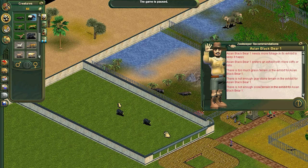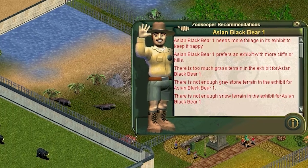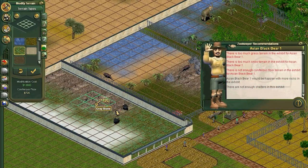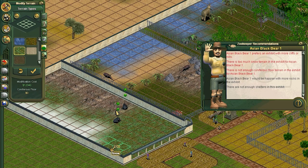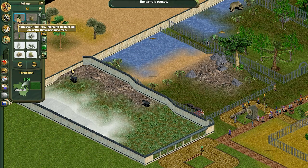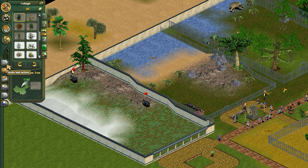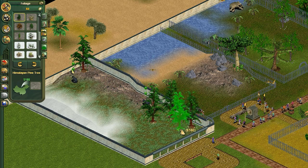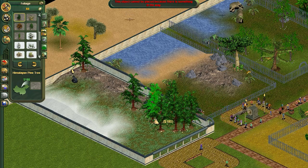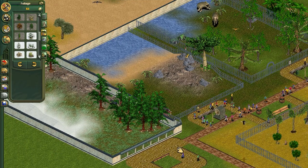Thankfully, there's a feature called zookeeper recommendations that tells you what the animal thinks about its enclosure and what you need to do to keep it happy. Keeping it open while editing the terrain and plants helps a lot. The process of making these exhibits might seem super picky, but as a game loop it does a good job of making you care about the animals' environment while leaving room for creativity. Playing it now, I try to place trees and rocks in clumps so they don't appear randomly scattered, which makes the environments look pretty lifelike — graphics permitting, it's really pixelated, but it is what it is.